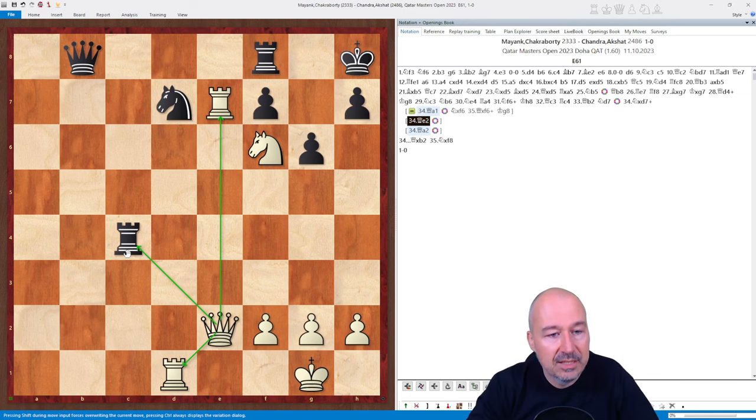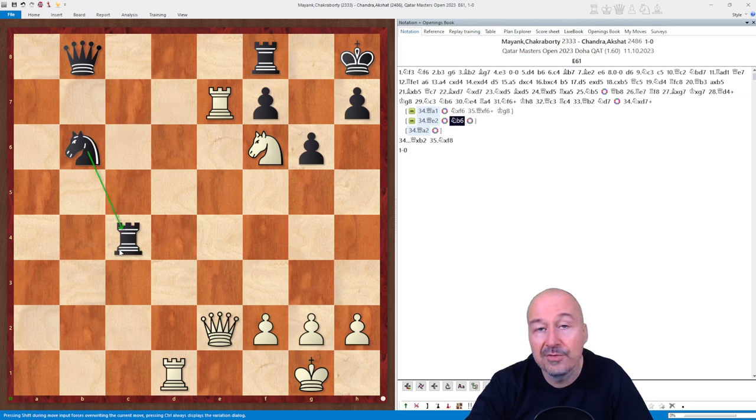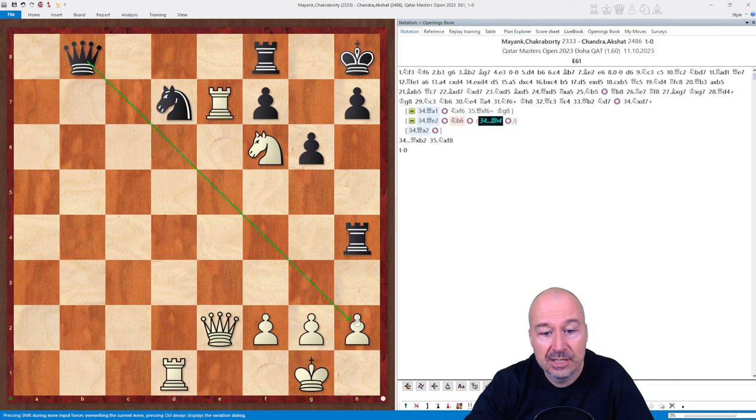The rook is attacked and also the knight is attacked. Now, what can black do? In such situations with a double attack, the principle of defense is that the defending player escapes with one piece and defends the other. So the natural defense here would be knight b6 — getting away from the attack and defending the rook. But the second principle of attack in a double attack is to create a stronger counter-attack. That would be rook h4, creating a pretty nasty threat of queen h2, king f1, queen h1 mate. So black has two ways to defend.